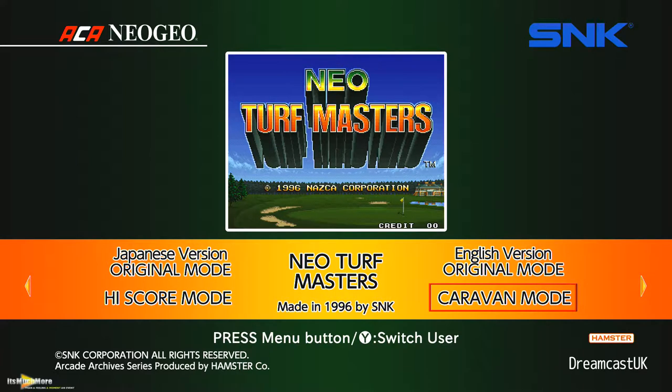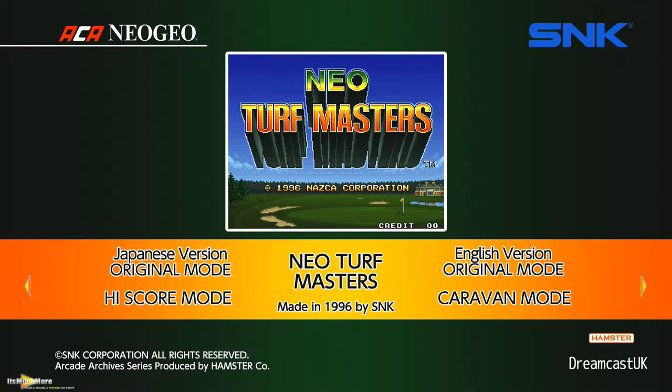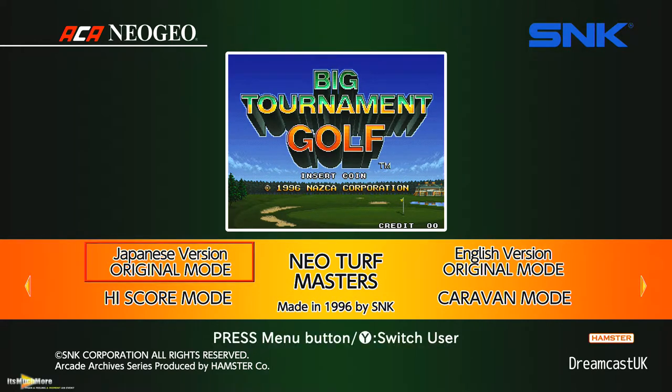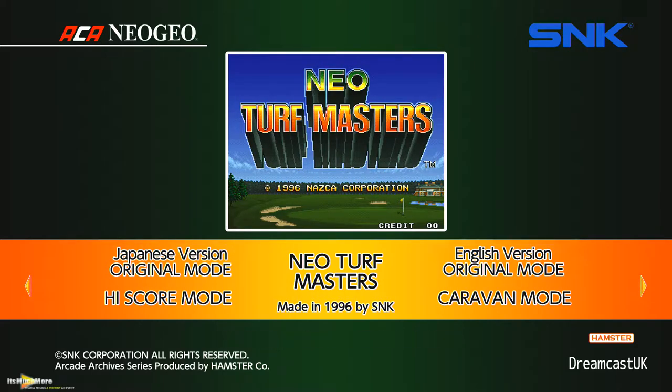This is being produced by ACA for the Neo Geo SNK, basically digital downloads on various formats. It's on the likes of Xbox, Switch, PlayStation 4, and I assume it's on Steam quite possibly. It's pretty pricey — you're looking at about £6, I think PS4 is slightly cheaper at about £5.50, £6 to about $10 in the US. Hamster Corporation has released it.